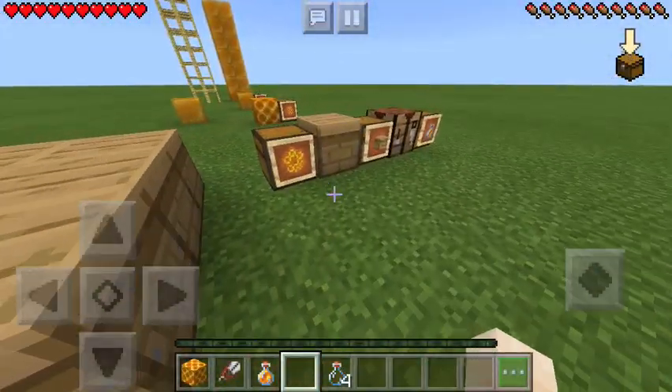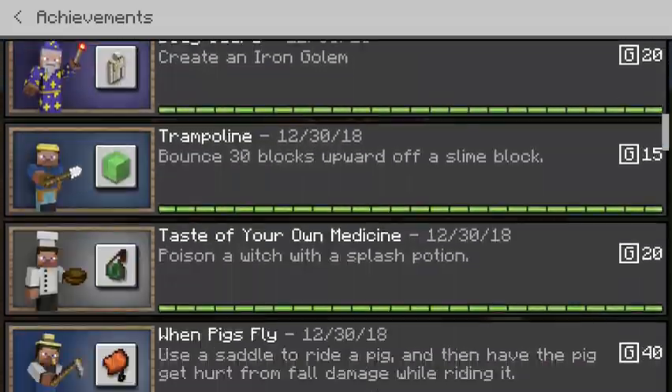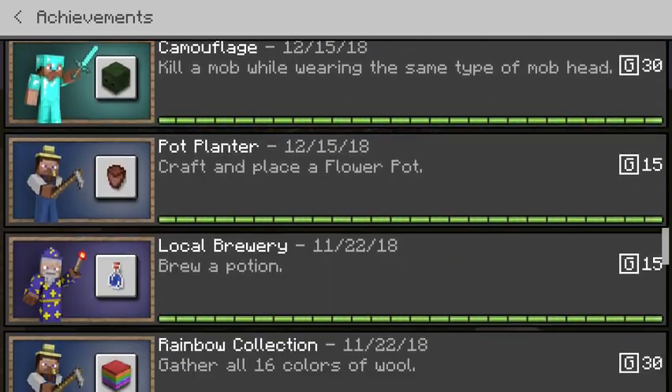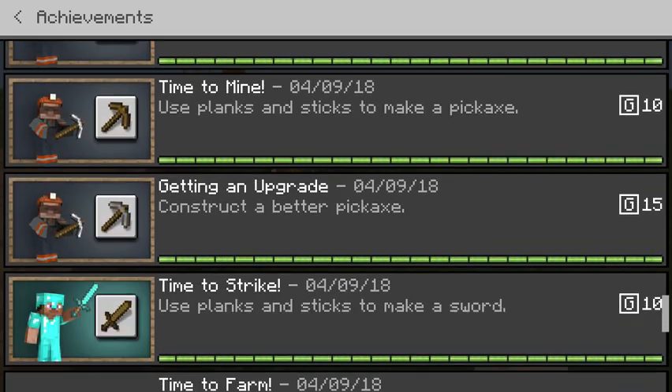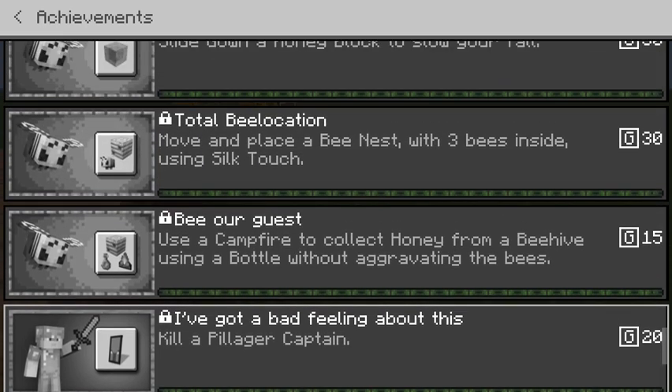I believe they added achievements with this update. The first is 'Bee Our Guest' — use a campfire to calm bees at a beehive, then collect honey using a bottle without aggravating them. Basically, you place a campfire directly under the beehive or nest, and it prevents the bees from getting angry when you take out honey with shears or a bottle.